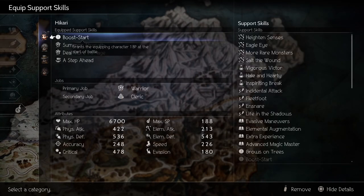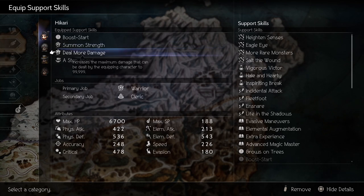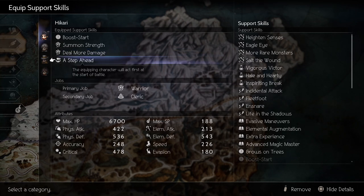For support skills, I use Boost Start to start the fight with 1 more BP, Summon Strength for an extra 50 on physical attack, Deal More Damage to increase the damage cap to 99,999, and A Step Ahead to make sure Hikari can go first.